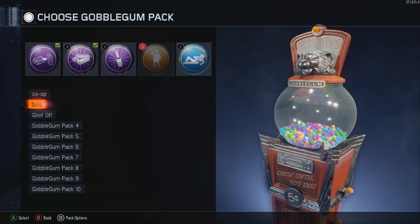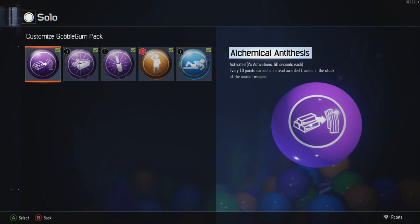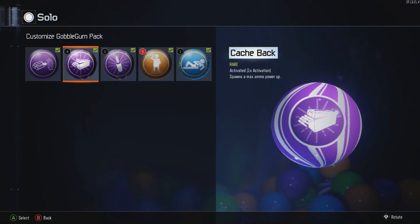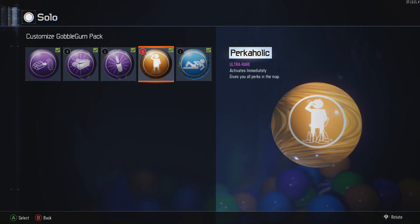Next up, we're gonna go to the solo gumball pack. First off, we got the ammo gumball again — yeah, this is gonna be everywhere honestly because it is a common. Go ahead, whenever you prestige, use your prestige token to unlock that. You will not be disappointed. Next up we got Cash Back — you need it all the time. Next, On the House — this could help you get your Quick Revive back once you've lost it. Next up we have Perkaholic, which will give you Quick Revive, but I would suggest using this whenever you are completely out of Quick Revives and you've just gone down — the machine is gone.